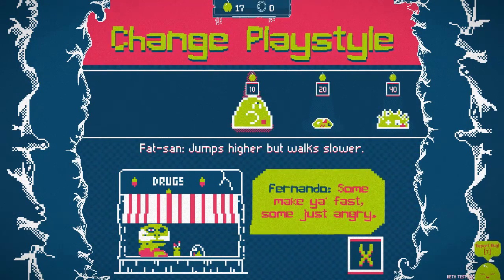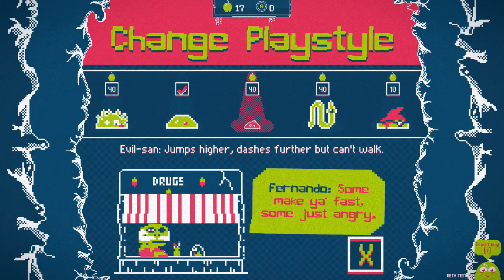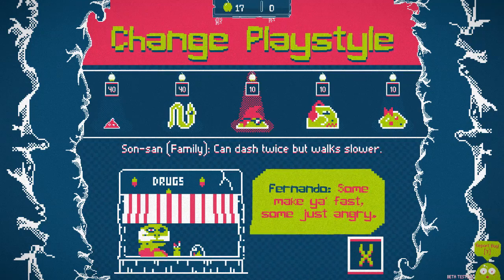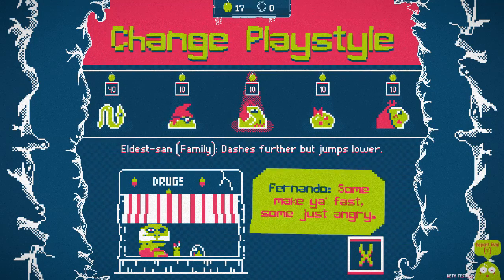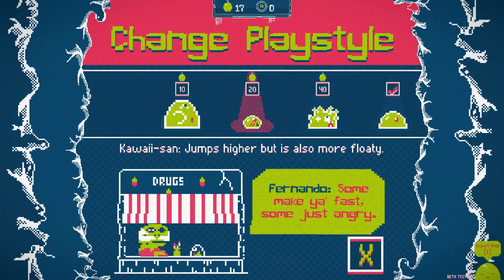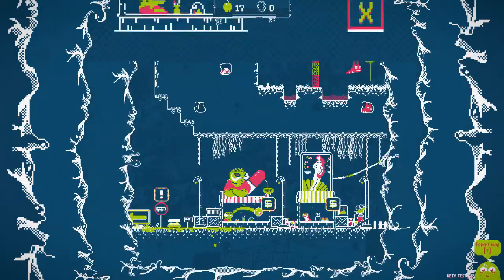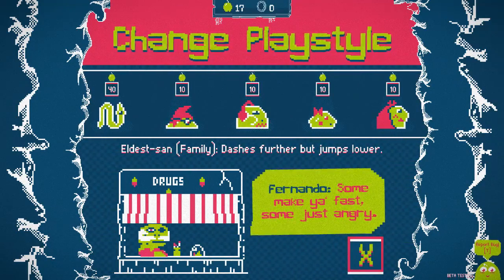Normal Slime San. Evil San: jumps higher, dashes farther, but can't walk. Spring San: dash down for super bounce, can't dash up. Sun San family: can dash twice but walks slower. Eldest San: dashes farther but jumps lower. Daughter: can jump twice but can't dash. Walks faster but falls faster. I only have 17 apples. Some make you fast, some just angry - that is an amazingly honest statement. Those sound interesting but I'm just gonna stick with normal slime.